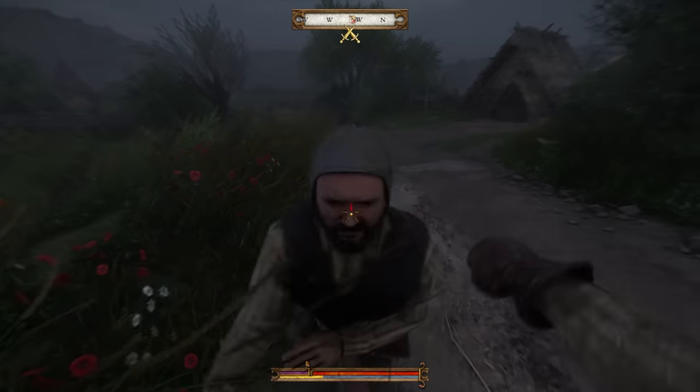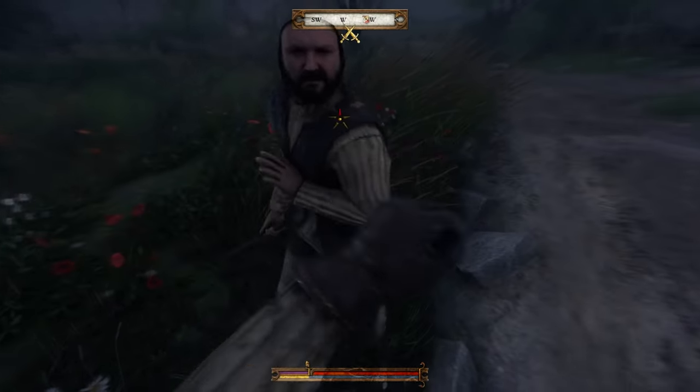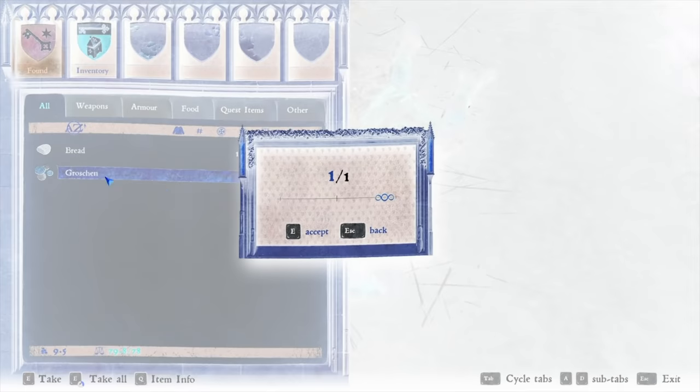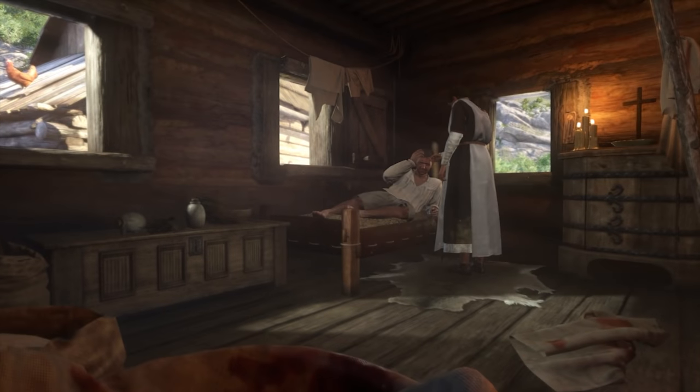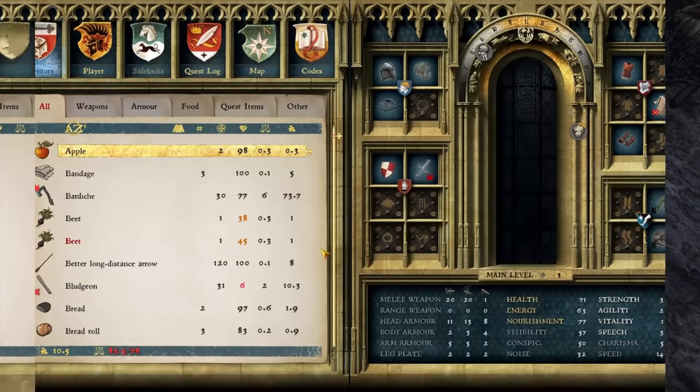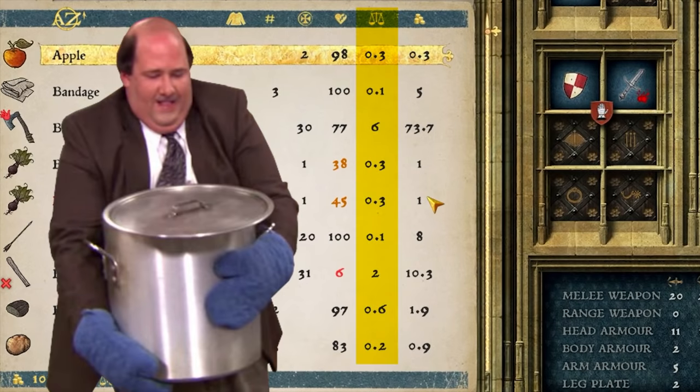At number nine is Kingdom Come Deliverance. Like Fallout, Kingdom Come works under a what-you-see-is-what-you-get system. You kill a bandit, you can take all the stuff he's wearing, including his weapon. What makes the game different, however, is the more specific emphasis on realism — they make it pretty much possible to take anything off a dead enemy, but all that stuff is heavy, so you can only carry so much.